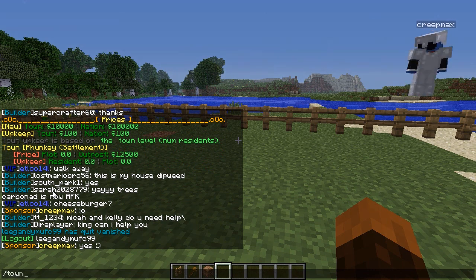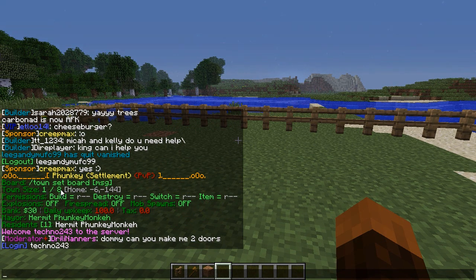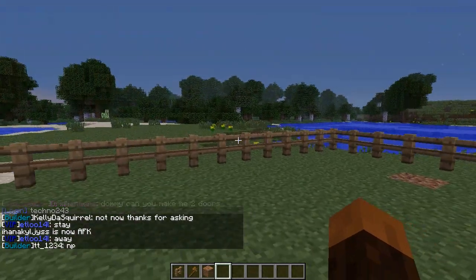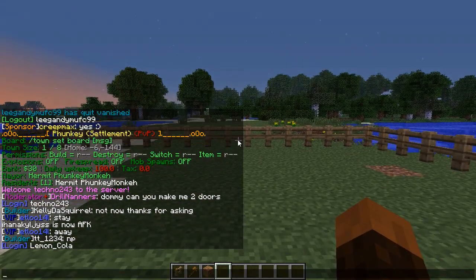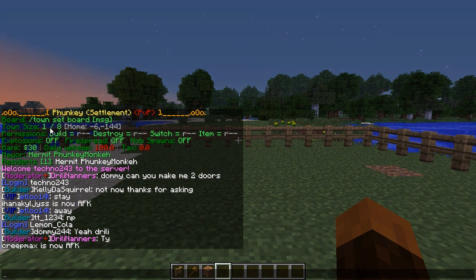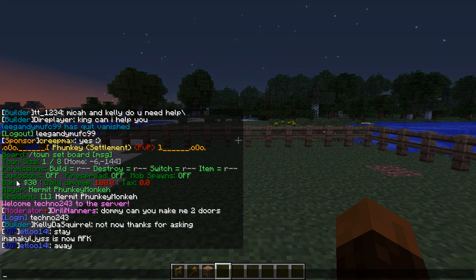Now if you do /town - now that I'm a member of a town - it will give you some basic information. It will give you the town size. It says one of eight, meaning I've claimed one chunk of a potential eight. So I could have eight of these size areas right next to each other to make my town. That increases as you get more people in your town. You've also got the default permissions, which are basically that only residents can build and destroy within the town, so it's all protected. Explosions are off, fire spreads off, mob spawns are off by default. And you've got a bank account - it's $30 in there at the moment. Before you can do anything more, you need to put money in your bank account, because that's where it will take your taxes from.